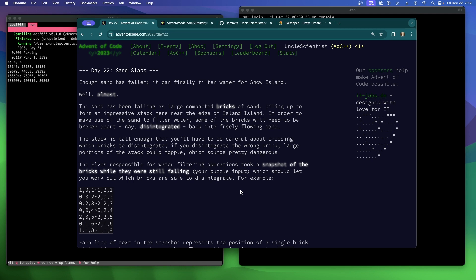In order to make use of the sand to filter water, some of the bricks will need to be broken apart — nay, disintegrated — back into freely flowing sand. There's a tooltip: 'Disintegrate. XR Sorcery. Destroy X target bricks of sand. They cannot be regenerated. Create 327,680/1 colorless sand artifact creature tokens for each brick of sand destroyed in this way.' Wow.